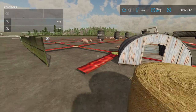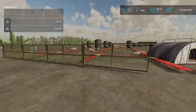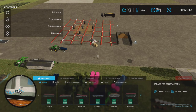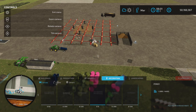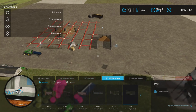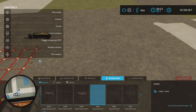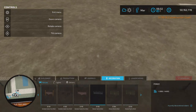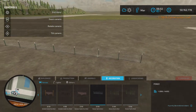We have a couple of other things that come with this. We have some fences, some decoration, and a gate. So, the fence — decoration, fences. There we go. So, we have a fence like thus, like a wire fence.